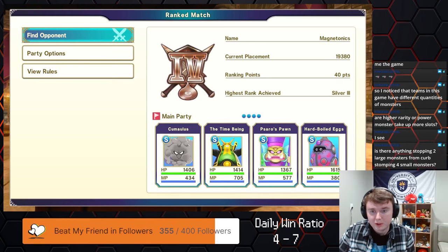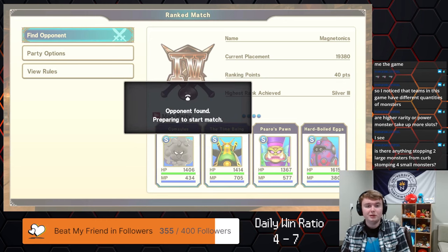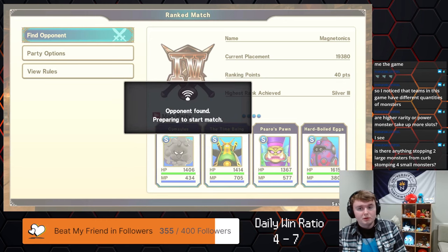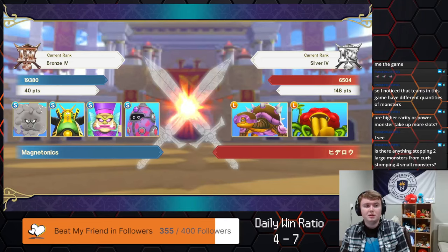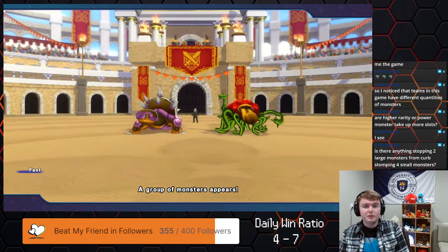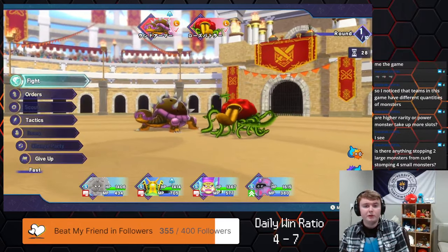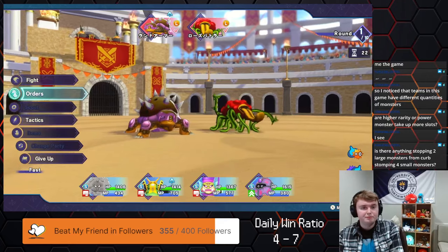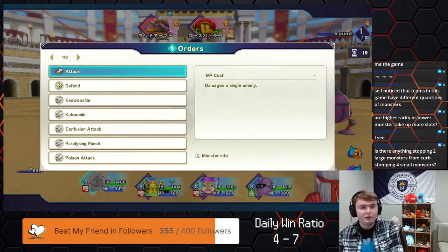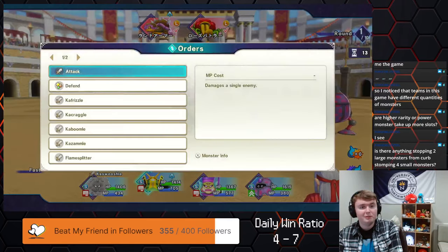Someone asks what stops two large monsters from curb stomping four small monsters — RNG is a big one. Large monsters most of them have a trait that can attack anywhere from one to three times, so if you only attack one time you're getting half value on your team. Also large monsters only have about 50% more HP than small monsters, so you basically have one and a half HP on one monster for a potential to attack one extra time. There are some monsters that consistently attack two times and sometimes even three.